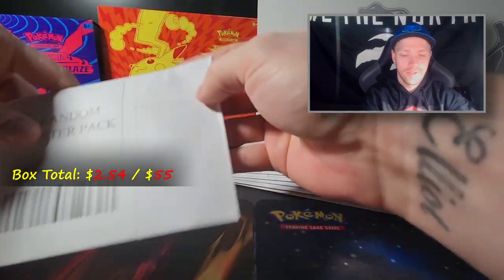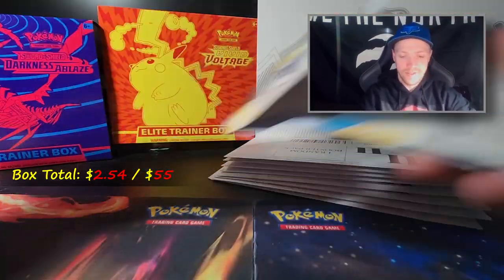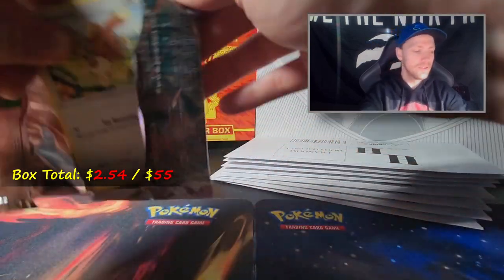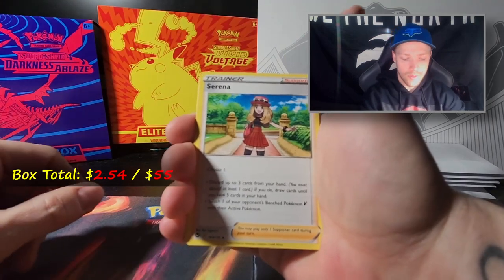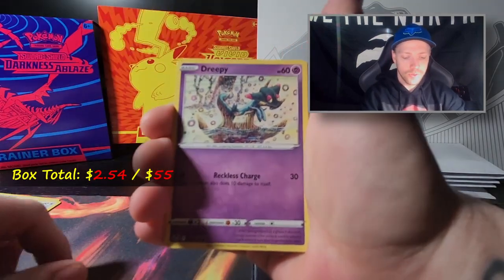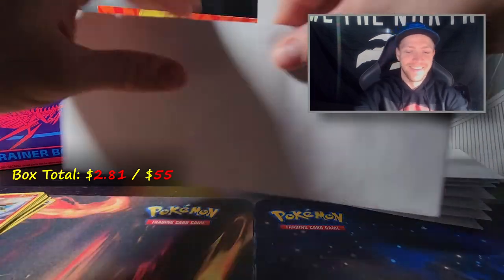This one feels a little bit thicker than normal - it's a sleeved pack. Silver Tempest! A little bit heavier and thicker than normal. Inside there's a white coat card, energy, Serena, Togalif, Gym Trainer, Bunnelby, Dreepy, Fletchling, Chimecho, a reverse holo Bunnelby, and a non-holo Talonflame. Not what it is with my luck in the beginning - never seem to get anything off the first couple packs.